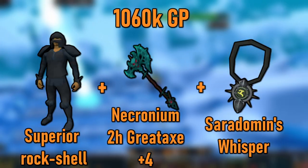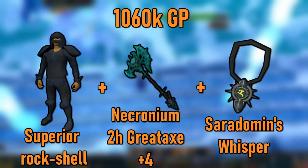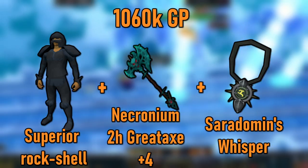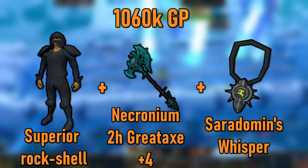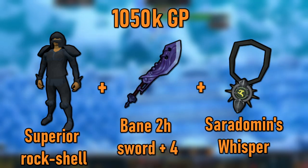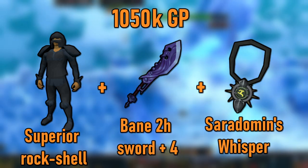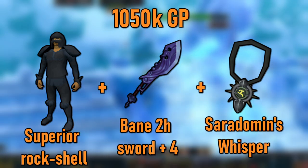Here's a super cheap starter loadout that's decent for Slayer and beginner level bossing. For about a million GP, this is a set of power armor, a great early to mid game amulet with good upgrade potential, and a tier 74 two-handed weapon that only requires level 70 attack. If you have 80 attack, you can swap the Necronium two-hander for a Bane Two-Handed Sword Plus 4 for an even cheaper tier 79 weapon. With the Bane sword, you could easily do God Wars Dungeon 1 and even do some more mid to high level stuff like Twin Furies and Vindicta.